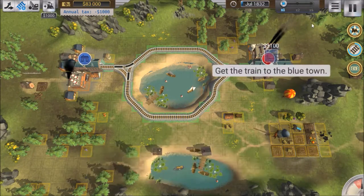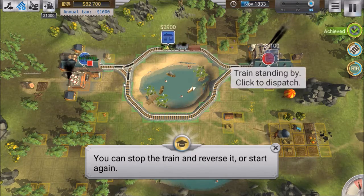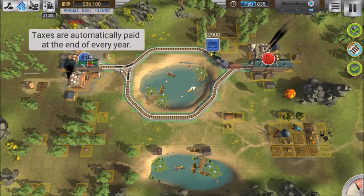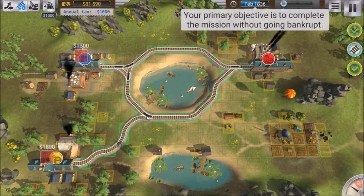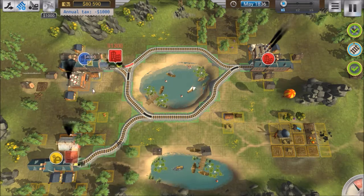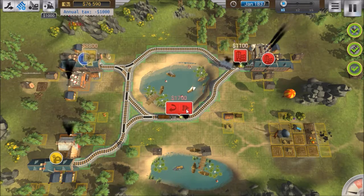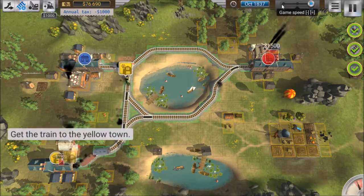Welcome to Train Valley, a simulation slash puzzle game with trains. The concept is easy to grasp yet difficult to master. You basically just have a whole bunch of stations that keep popping up as time goes by. All the trains want to go someplace, and you gotta make the tracks and make them go to said places, and hopefully not crash them into each other.